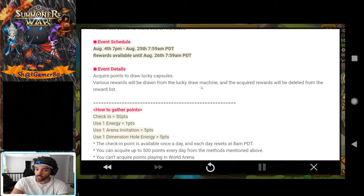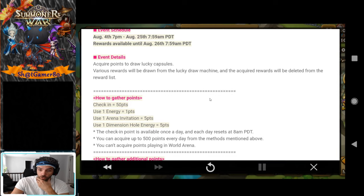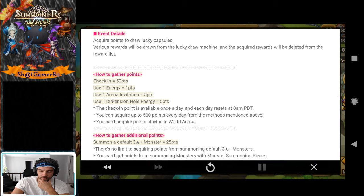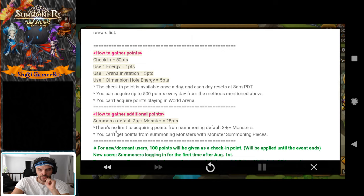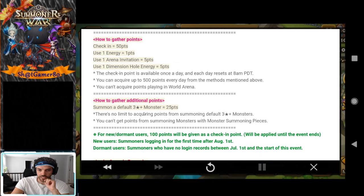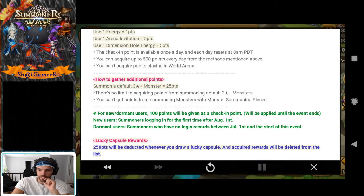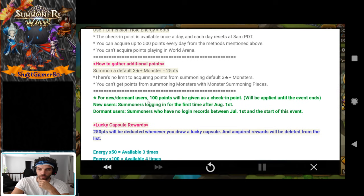Here's what you do: you check in and get 50 points. Arena invitations are five points, every energy use is one point, and dimensional hole is five points. I'm surprised there's not any more points for the rift beast, but c'est la vie. Additional points: summon a three-star monster or above and get 25 points.